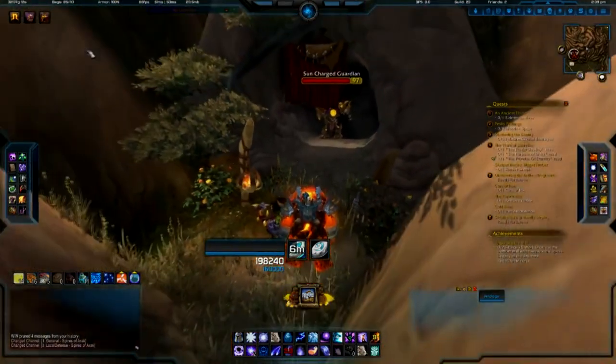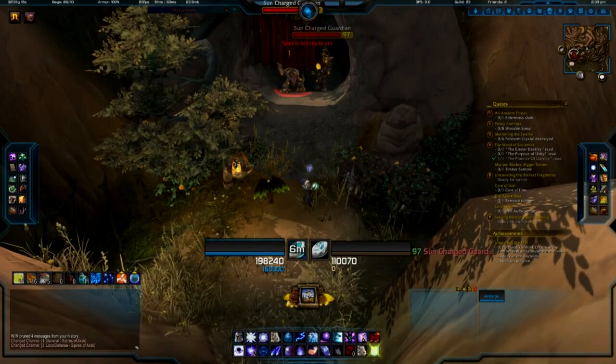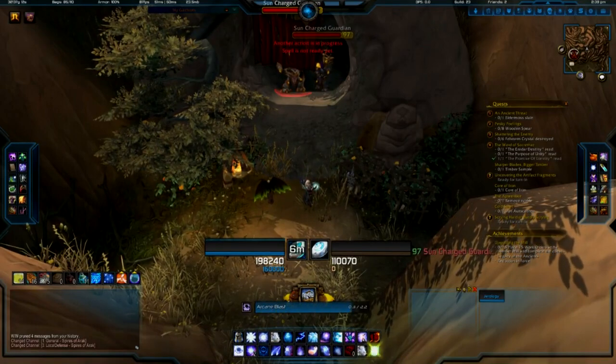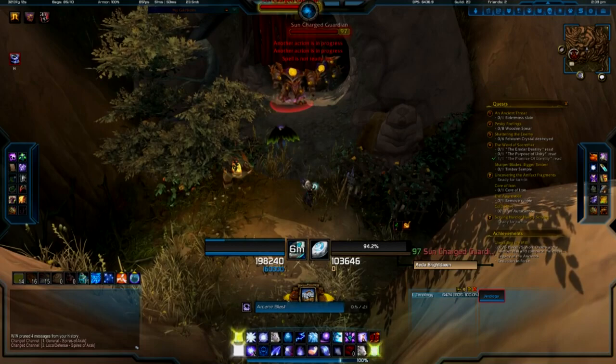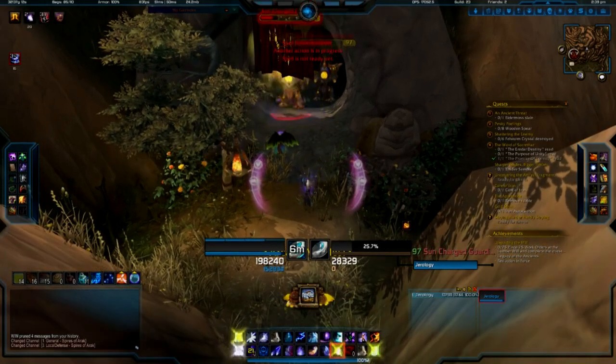Inside this cave there's a few mobs, but don't worry, they're real easy to kill, especially if you have a follower with you. There's like four or five of them in here and you've got to make sure you kill them and you've got to get inside quick because they respawn super fast.